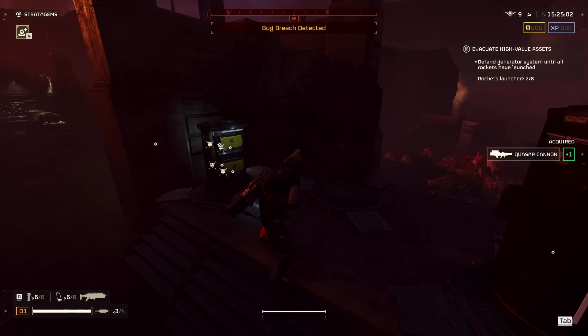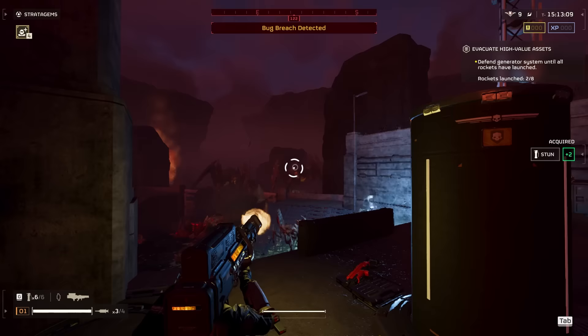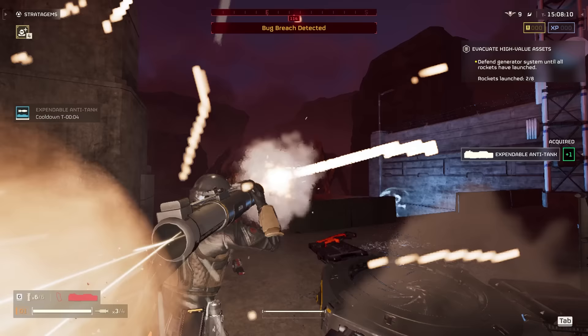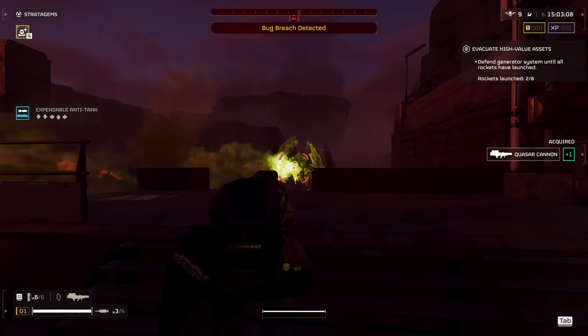Now I have my cooldown up for Tesla Tower. I can place it somewhere but I'm not sure where — I can also keep it. Sometimes you place down both Tesla Towers and it just becomes a hassle. I may throw it on the left side here. Two shots I believe — or was it already weak? Who knows.